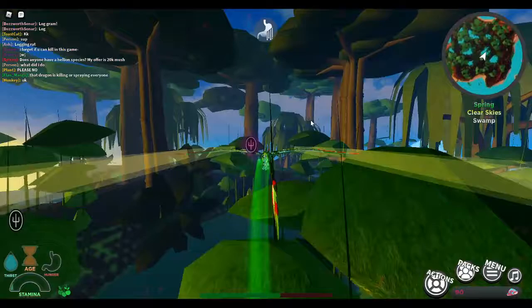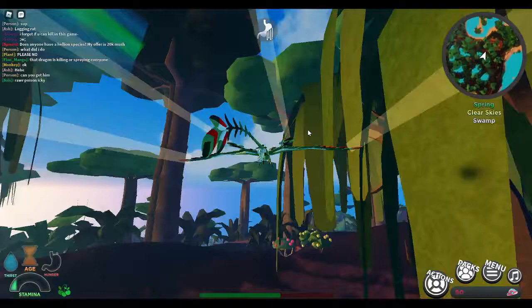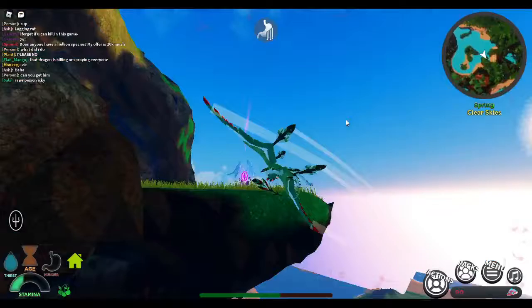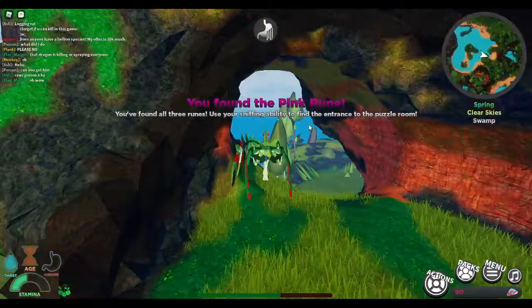Now we're going this way to get the pink rune. I'm going to the coordinates 679 X and Z 1977, and it is right over here. We found the pink rune — I found all three runes!